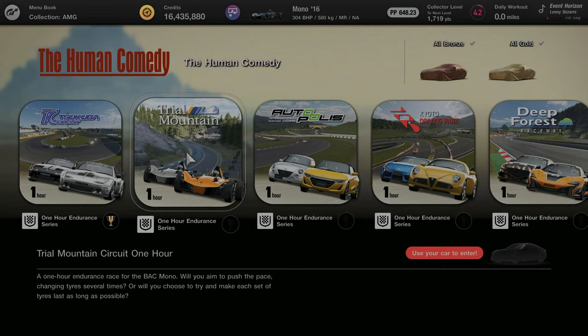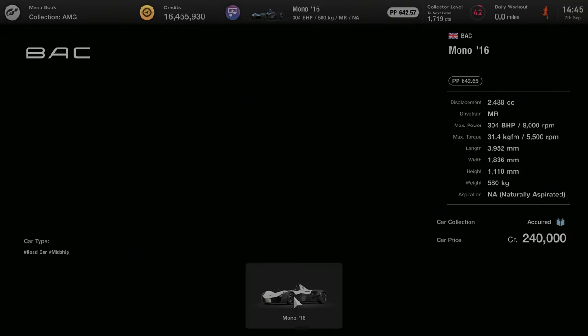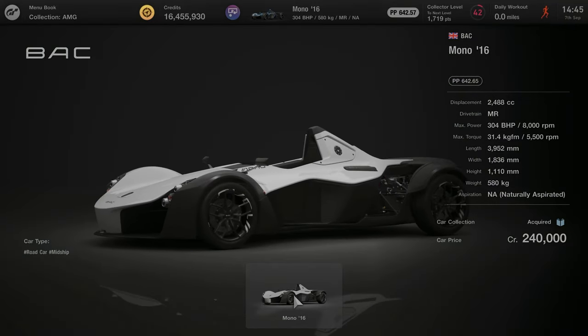For this race you're going to need to purchase your own car. When you go to Brand Central, go to Europe, then go to BAC, and you can purchase this for 240,000 credits. I kept the BAC default and didn't make any changes to it.